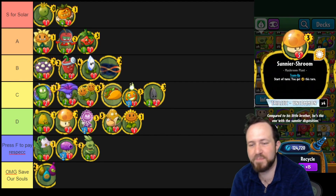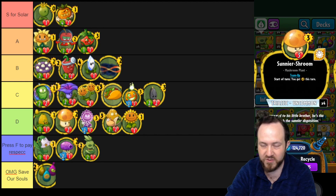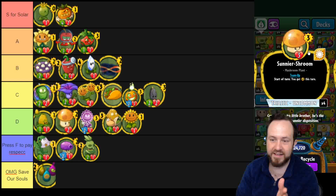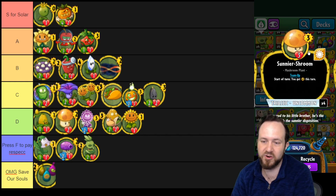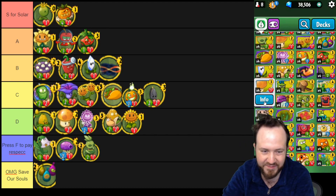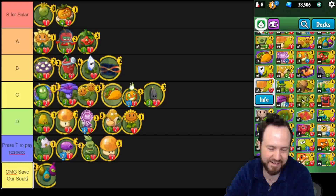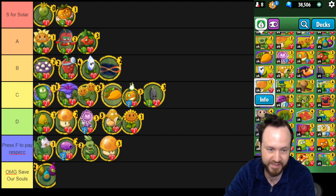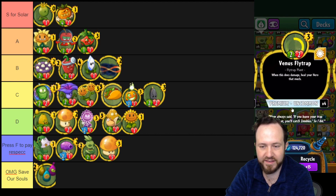Sunnier Shroom — completely outclassed in every way by Twin Sunflower. Twin Sunflower is a two cost card that does the exact same thing except better, and instead of two health, Twin Sunflower has three. The extra health does not justify this costing one more, and this isn't even a flower. I don't even know why they added this to the game. F tier. Never run Sunnier Shroom in a deck. If you're going to run a mushroom at least go Sun Shroom — and Sun Shroom is horrible too.